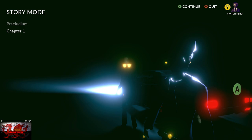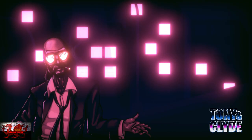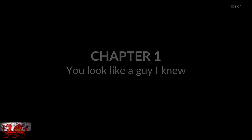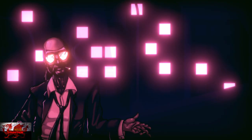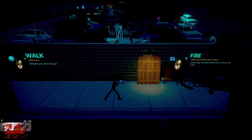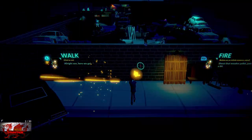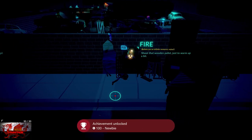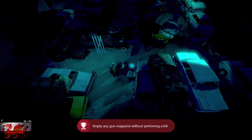So let's crack on — press Story Mode, go to Chapter 1 and press the A button a couple of times. Then press and hold the right bumper and that will get you your first achievement, Newbie, for emptying a magazine without killing anyone.